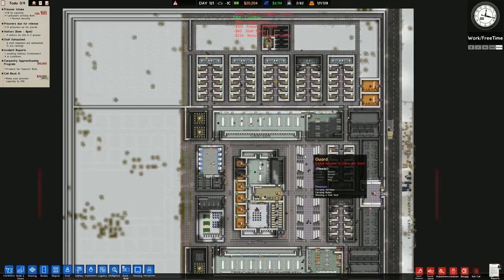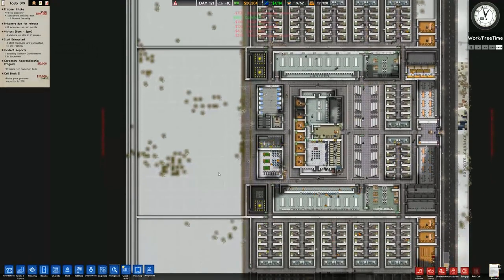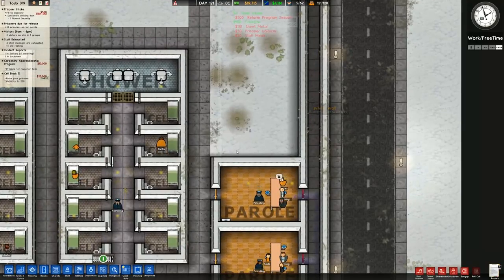What I want to do in this episode is go ahead and build some buildings on the right, redesign this central section, and then possibly start working on some forestry, because it takes a while for that to see a return on investment.